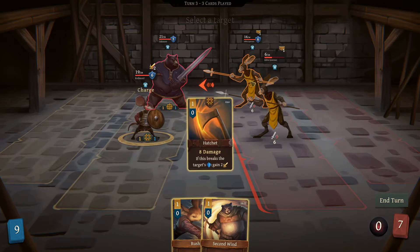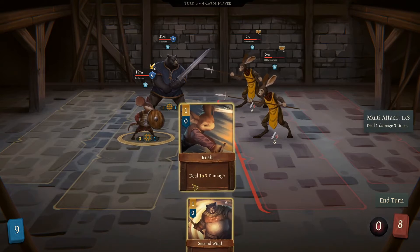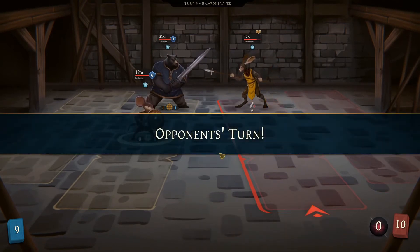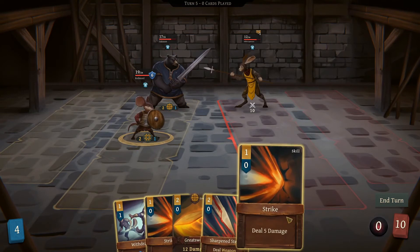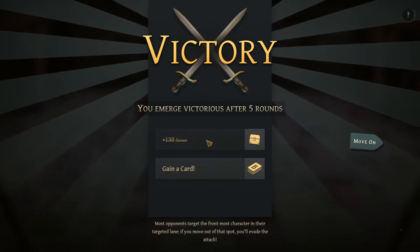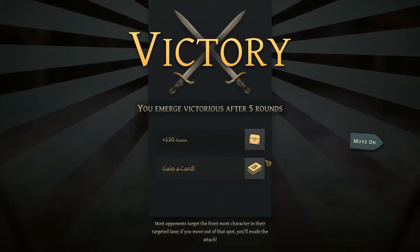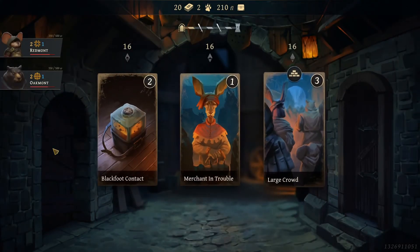We can't use that card but let's break the shield because then we get the charge attack. Very nice. Now he's gonna do some bleed. I don't know how you heal exactly but we'll figure that out at some point. Swap positions, deal 6 damage — that's a free card too, which would obviously be nice to have.